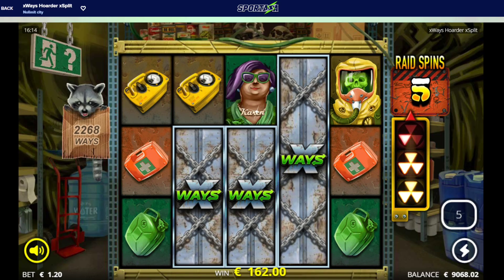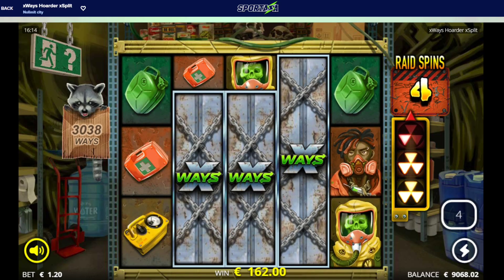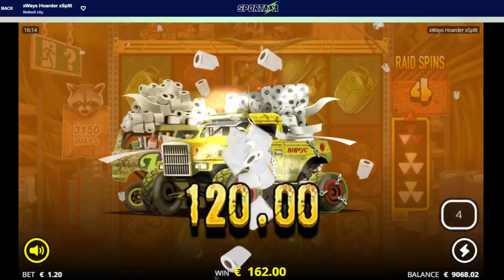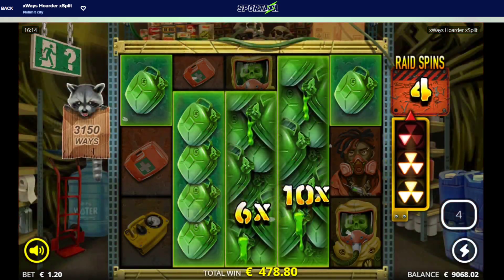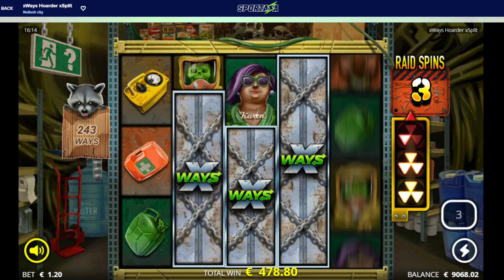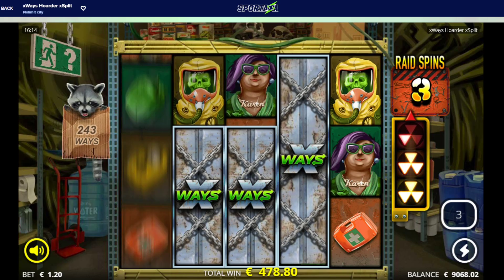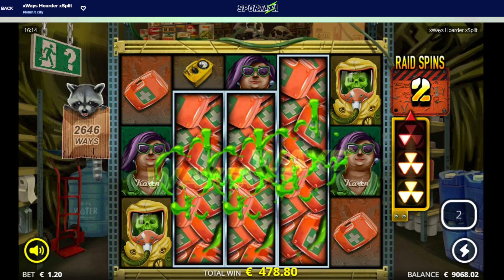We need a skeleton - he can pay a lot of money. I need X-Ways up top on the first, second, and third reel, then we get the max level - the max X-Ways, I think that's the name for it. Karen didn't pay anything, three more spins.